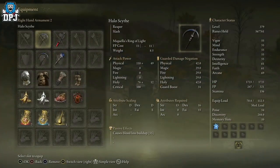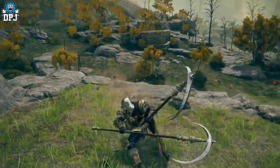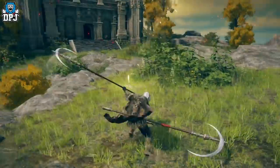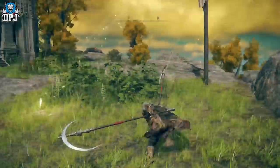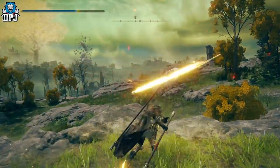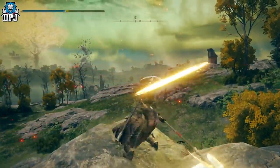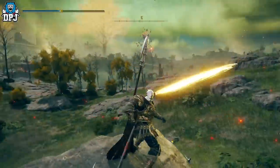The weapon skill is called Miquella's Ring of Light — badass. I'll actually farm for two of these because as you know they can do some crazy things together. The main attack, which you can spam, is just craziness guys — absolute craziness, check that out.